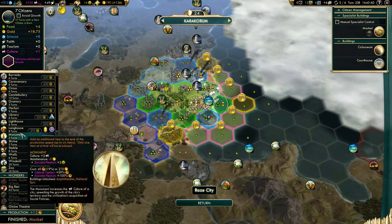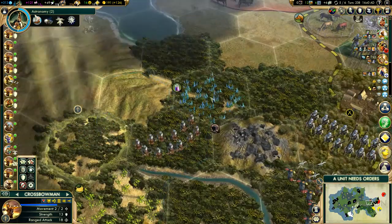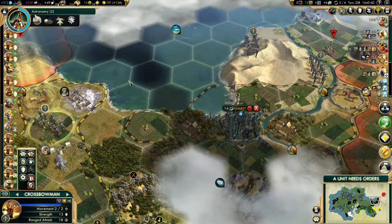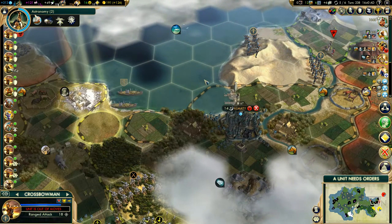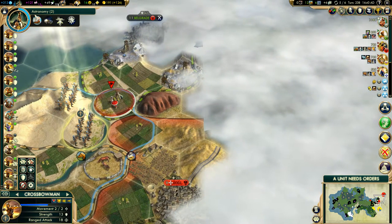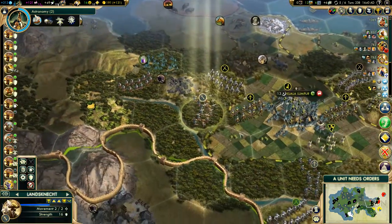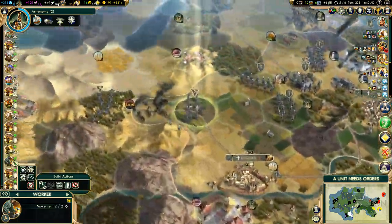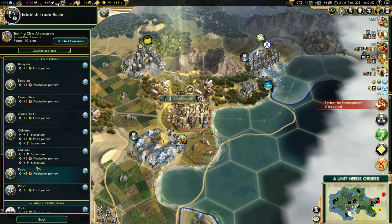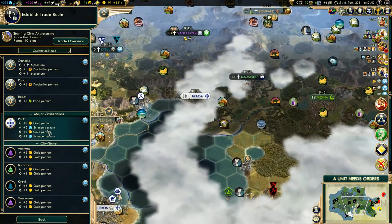We'll rush-buy a courthouse here — that'll fix the happiness issue. We'll build some of the regular buildings needed in every city. And it turns out that's a peninsula after all, which is a relief.